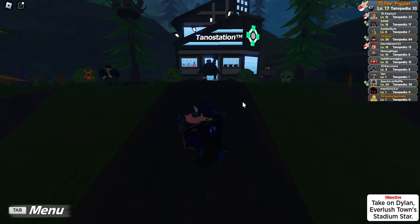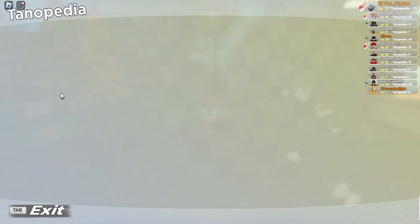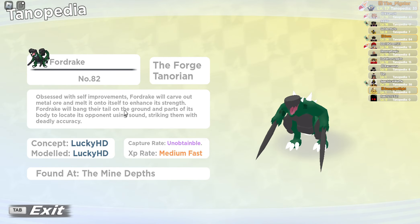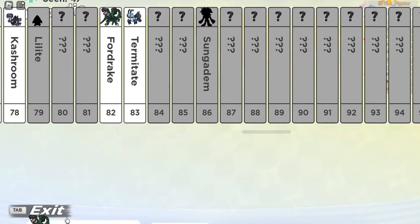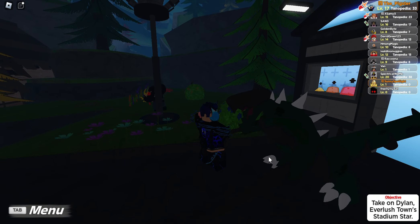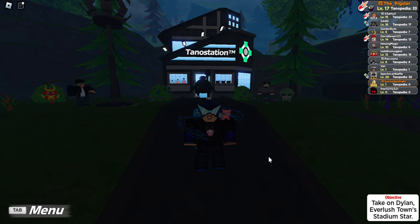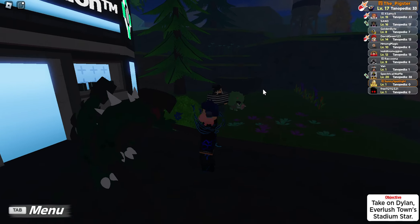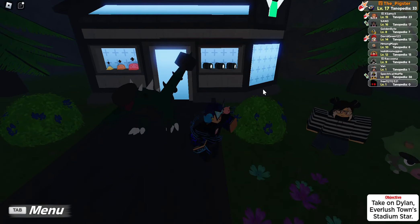And there you have it guys — that's how you can get Cornica and Fordrake. Fordrake looks so cool, Lucky did an amazing job modeling it. Both Cornica and Fordrake are probably fan favorites. Note that Fordrake is a single-stage evolution, meaning it won't evolve, so consider it like a super legendary. The game does have a lot of bugs — hopefully they fix those soon. Thanks for watching, comment, like, and subscribe — see you in the next video!